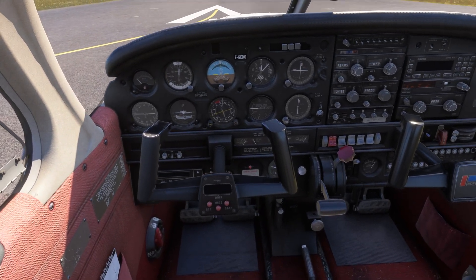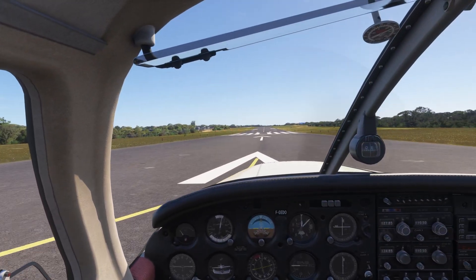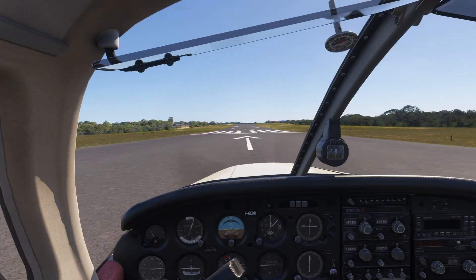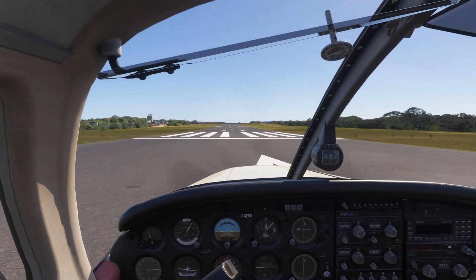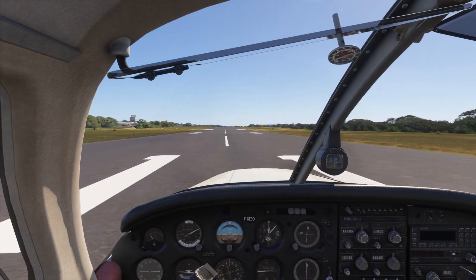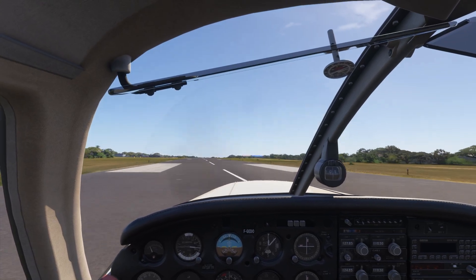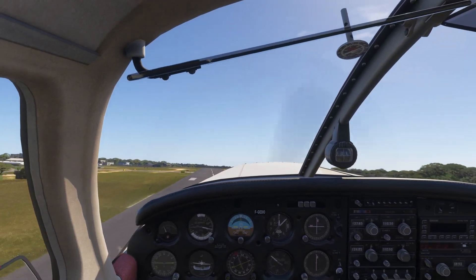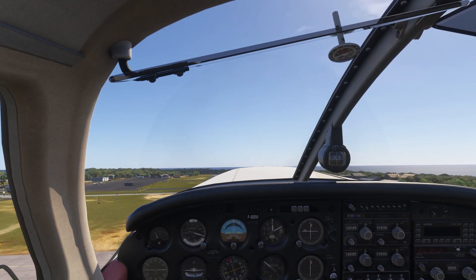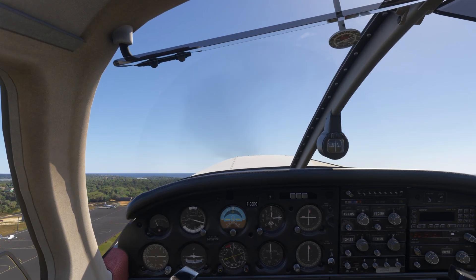We're here on the ground in Anguilla in the Just Flight Warrior. Releasing the parking brake, power's coming in, takeoff power is set with crosswind correction in. Airspeed's alive. We're climbing out at 78 knots, which is best angle — we want to get as much altitude below us as quickly as possible.